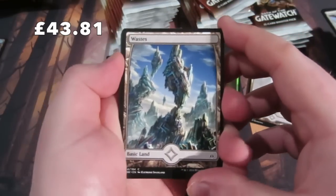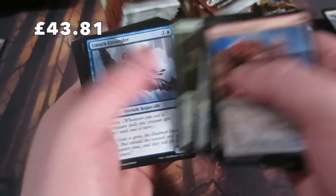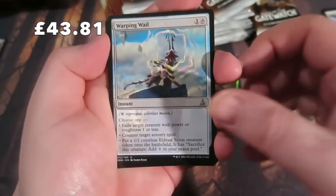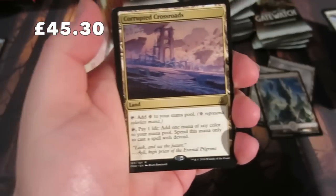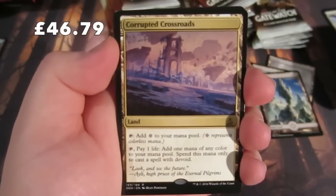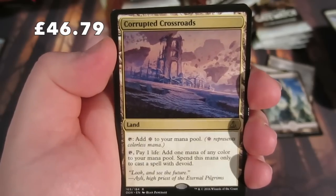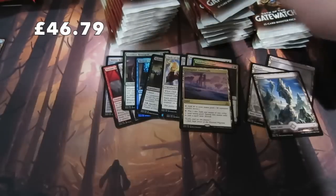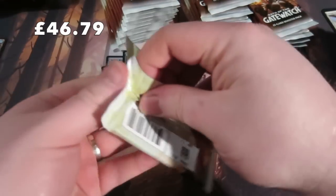Lovely Wasteland art - whizzing through. We have a Warping Wyvern, another Void Grafter, Null Caller, Thought Harvester, and our rare is Corrupted Crossroads - taps for our colors, and you can pay one life to add one mana of any color to your mana pool, but you can spend this only on Devoid spells. We get a Plains.